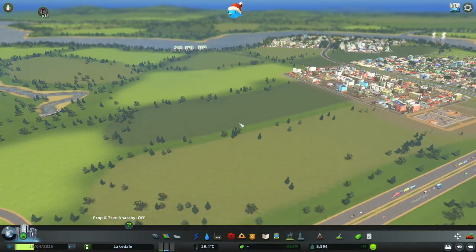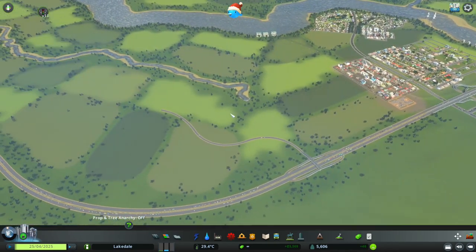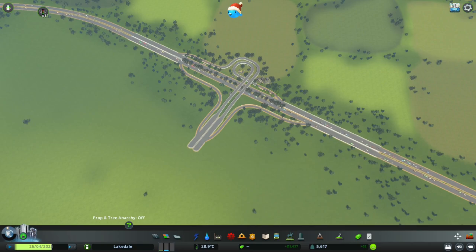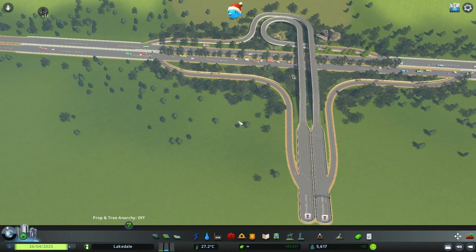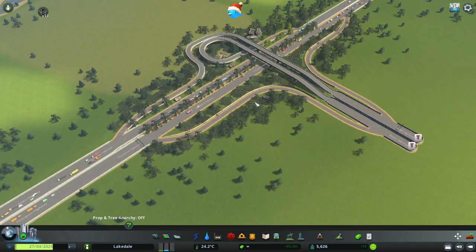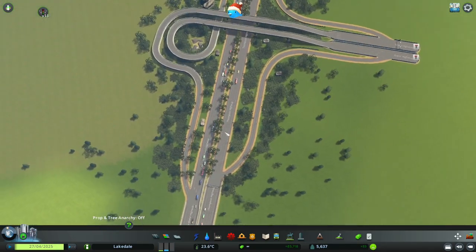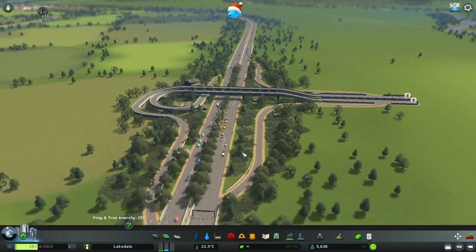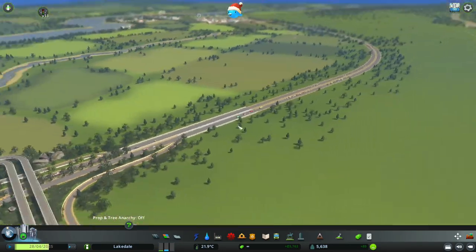Hey everybody, this is the Frustrated Canadian and welcome back to our how-to series. In our last episode, we designed a beautiful yet not currently functioning trumpet interchange. This is a very good interchange if you're looking to create something that's highly functional, funnels a lot of traffic, and looks really clean. It can be very compact — this one is spread out because I went for the aesthetics look, but you can make them very compact.